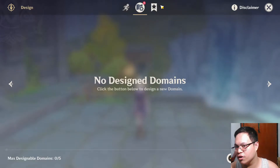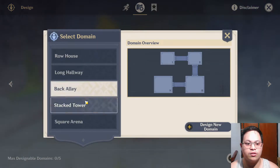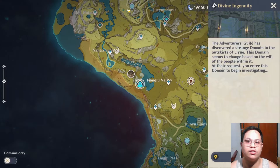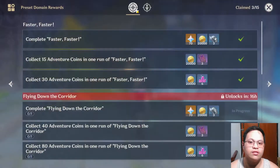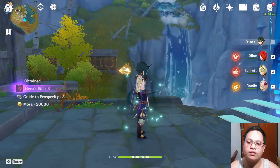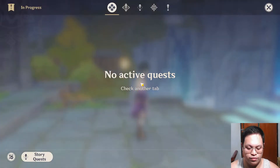You can create your own domain — choose from the five domain types and design your own challenges. That's why there is a custom challenge reward: if you complete your friend's domain, you will get 70 primogems. So that brings the total to around 420 primogems. I don't have too many friends in Genshin though.